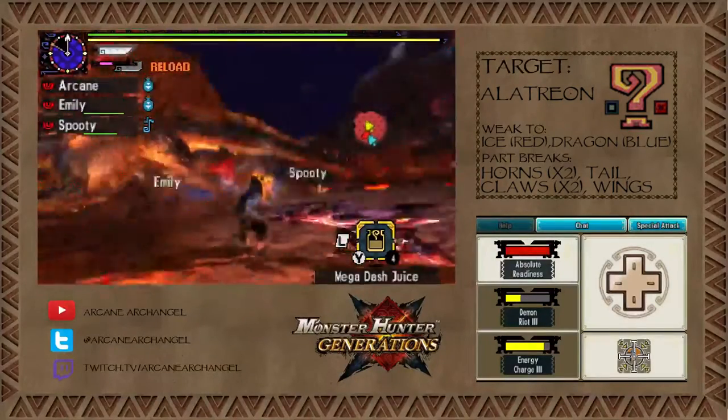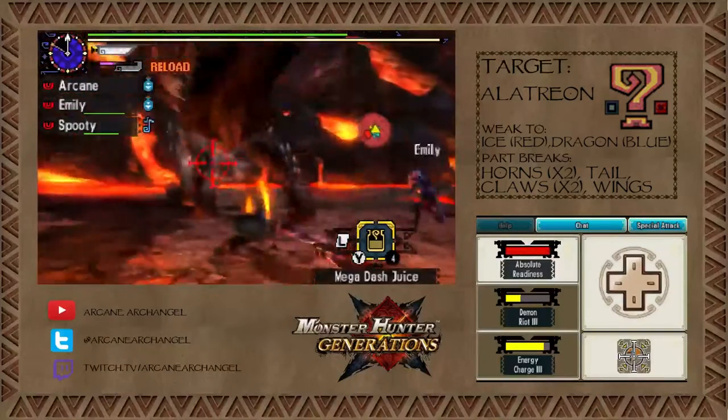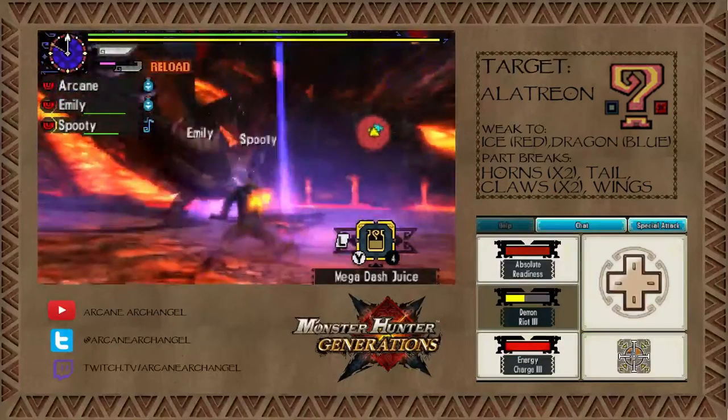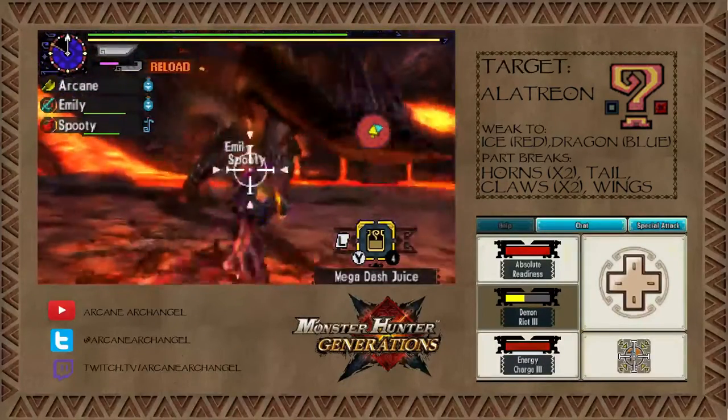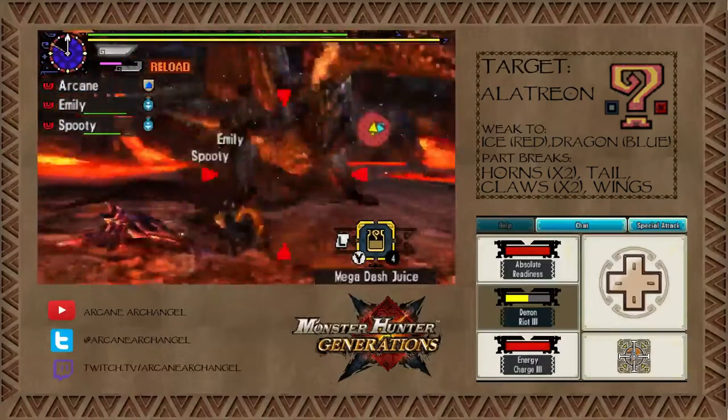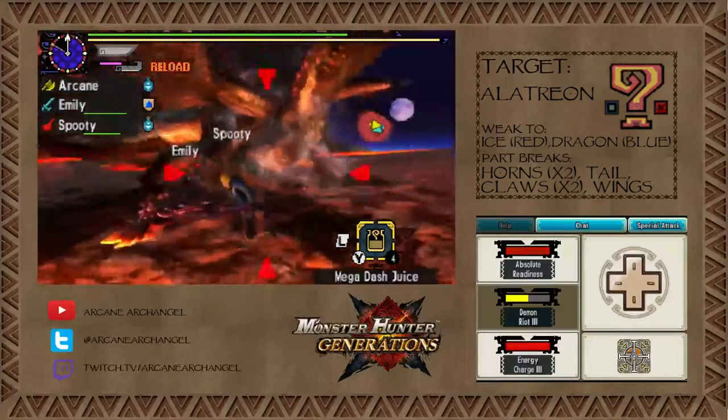Watch out. You can tell especially on that charge — if he's red, there will be Dragon element all around him. Careful, he's doing Kirin Thunder, which is dumb. He has moves from a lot of Elder Dragons: Kushala, Teostra, Kirin.